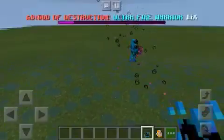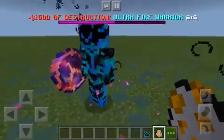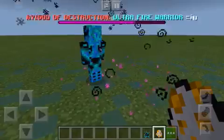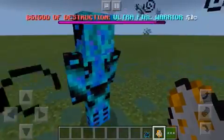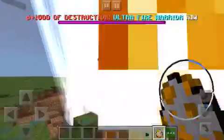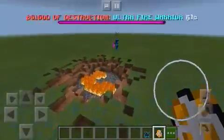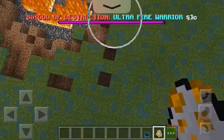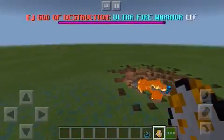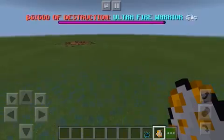So here's Ultra Fire Warrior. Let's wait for him to spawn in. And here is Mothra. It looks like... oh my gosh, he just killed Mothra. He just wrecked Mothra.